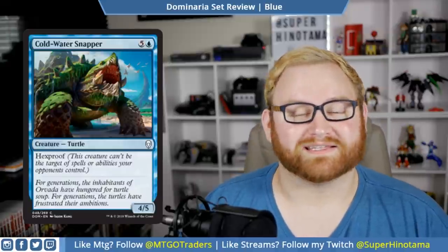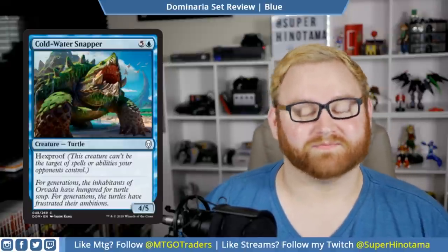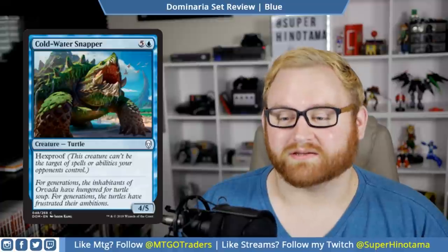We have Coldwater Snapper. This is a six-mana 4/5 with hexproof. This is basically a top-end bomb for you in draft and sealed. It may not do much, but it is a 4/5 big body with hexproof, so if your opponent has any removal spells, they're not going to be targeting the Snapper. I think that's awesome, and the art is great as well — it's like 'get out of my way, I'm chopping right through.'